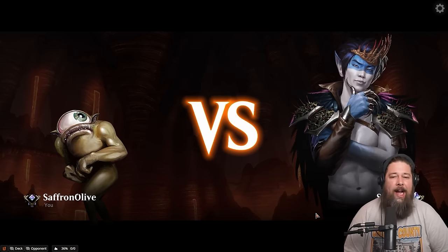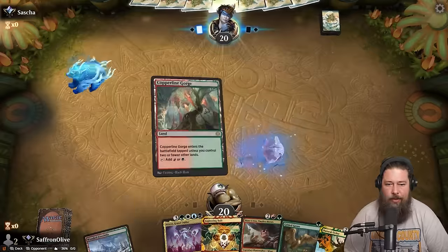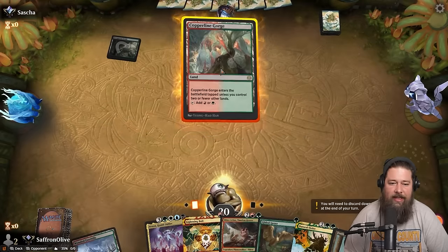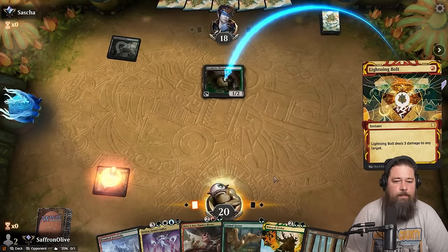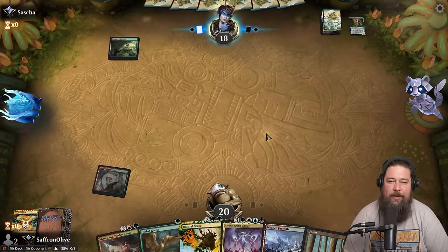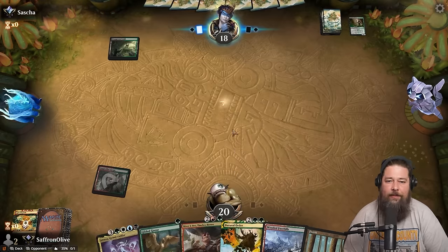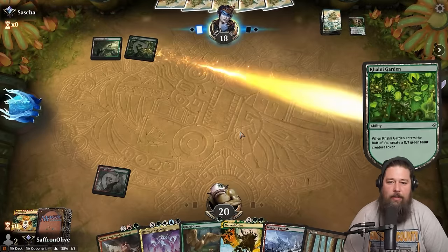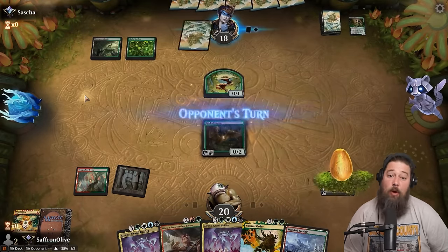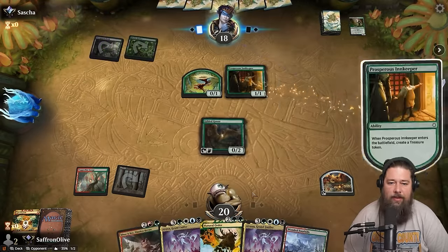We are doing the most busted thing possible in Timeless this week — trying to get free wins with Sneak Attack, Natural Orders, and Blood Moons. This hand looks fine, a little light on mana. It's a little risky because we only have one mana dork — if our opponent kills it, Natural Order doesn't do anything. Minsc & Boo is a nice backup. Let's see what our opponent's doing — might be Jund. Boomer Jund is a thing people try in Timeless. Colony Garden — interesting. So it might be Yogg.